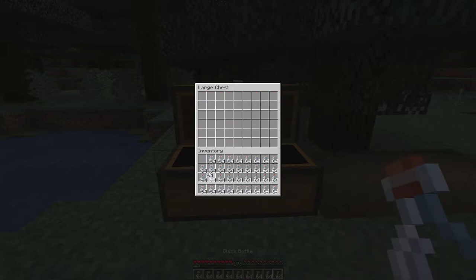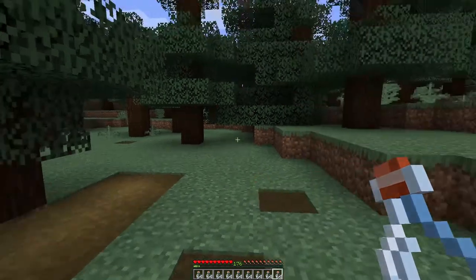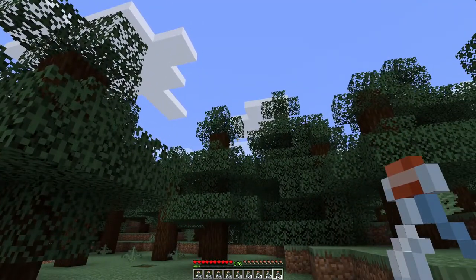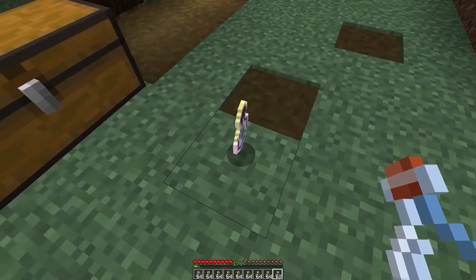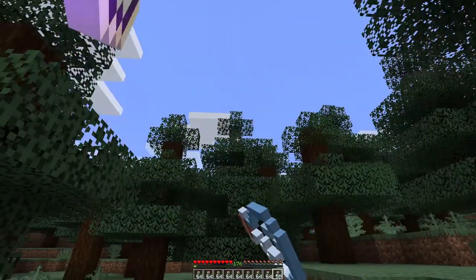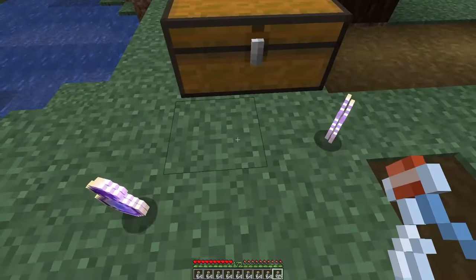I will grab these bottles here, and now I can do one of two things. I can hold shift, hold one of these glass bottles in my hand, right click, and it will pop off a bottle of XP. And I can continue doing that, just pressing and holding right click, and it will pop off a bunch.